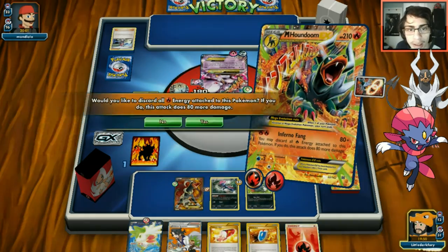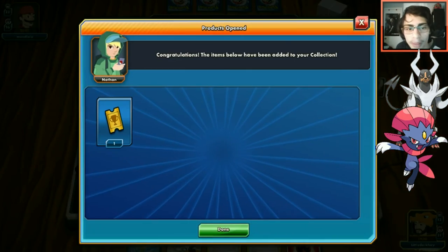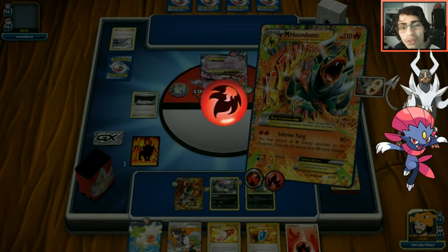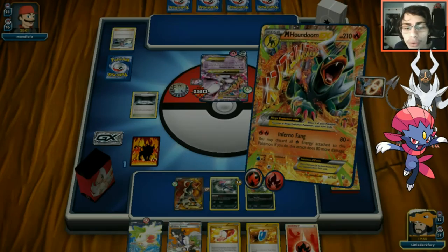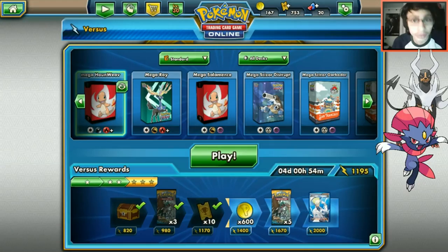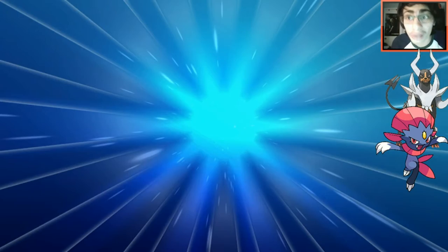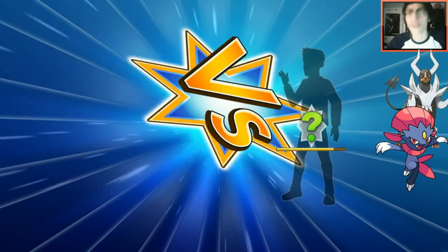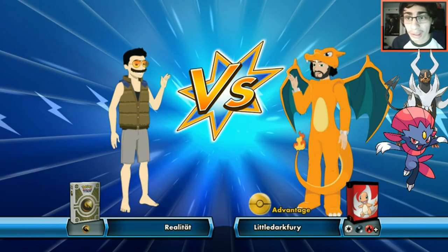With Burning Energy you're doing 160 a turn for two energy with no drawbacks - that's a great deal. Opponent concedes before we can take the knockout. We get a tourney ticket and 35 coins from our daily fire challenge. Now let's keep hunting for Houndoom games - hoping for a grass deck or something we can really dominate.